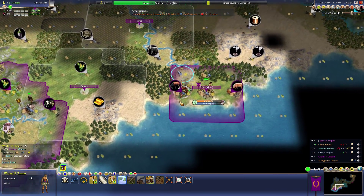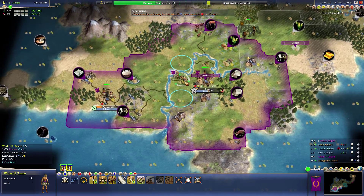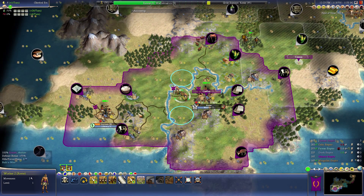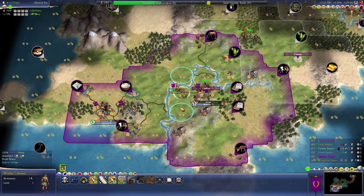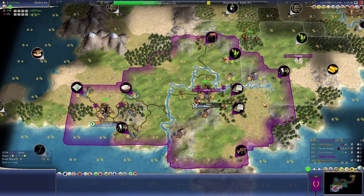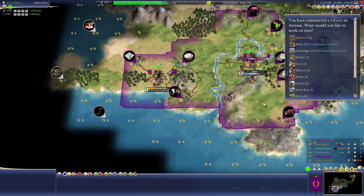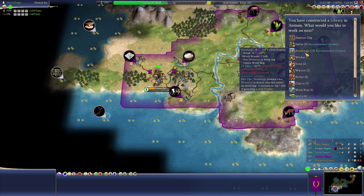Might have been a bad decision there to do that when I did. Usually when you whip like that to get production — whipping is when you use slavery — you tend to want to do that for a worker or a settler; that tends to be a wise investment. You tend to want to whip out settlers and workers because you're not growing during that time, so it's more important that you spend less time on those rather than less time on something that may not be as big of a deal.